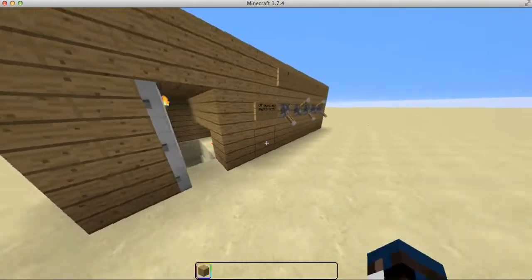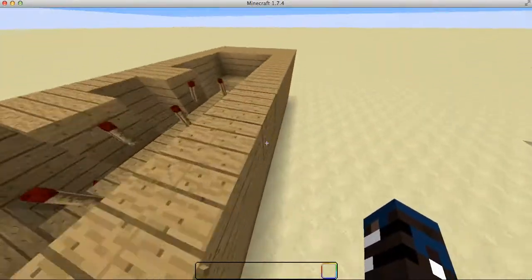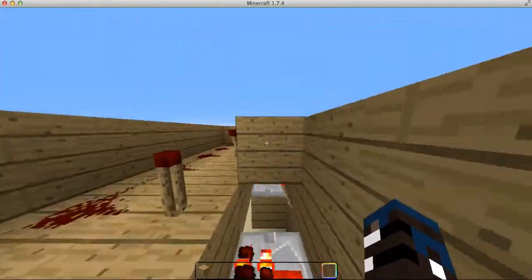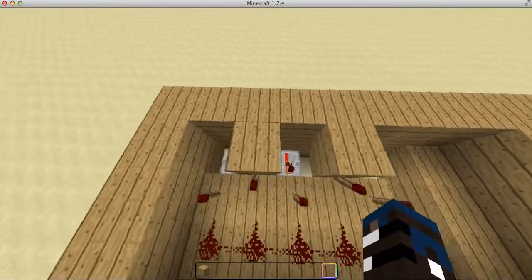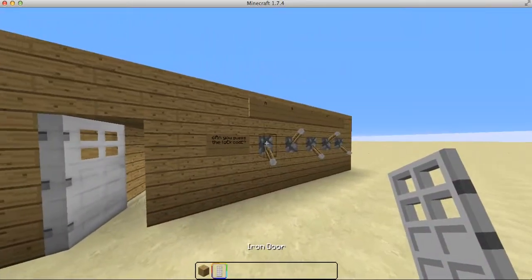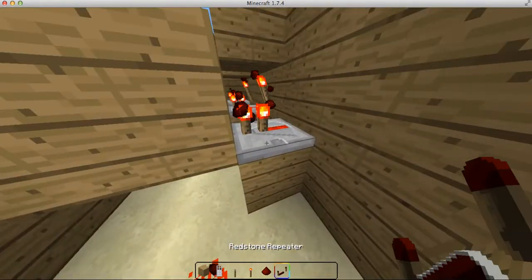So now I'll show you the Redstone. It's basically an AND gate, but different. I'll show you how to build it. You've got a lever, torches, redstone, carpet.